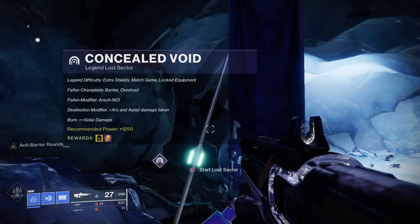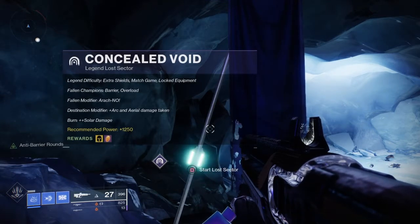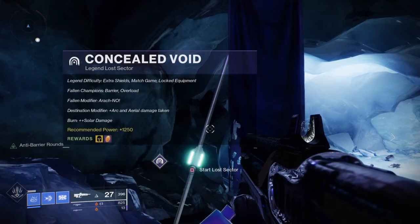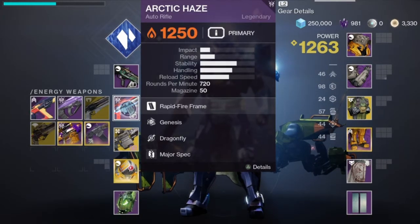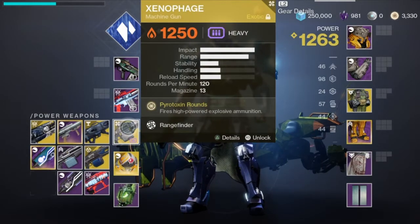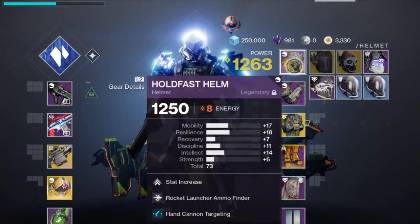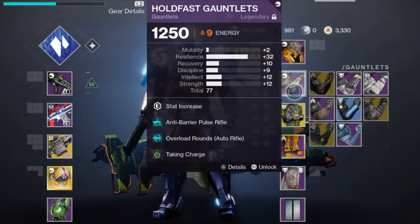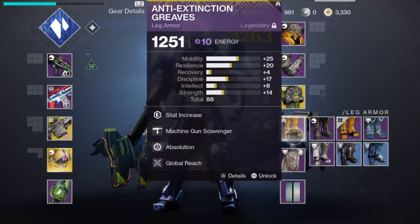Hello, welcome back. Concealed Void. Solar damage is going to be the burn, which means it's going to be 50% in the player's favor and 50% against. So hopefully there's not too many enemies that have solar damage in there. I'm going to be Stasis with Cold Denial, the Arctic Haze Auto Rifle, which isn't that great. And I soloed that Adventure for the Xenophage, finally. So let's see if this particular machine gun is going to be any good. These are the mods I'm using. Unfortunately, I don't have too many good machine gun mods, but I do have some of the seasonal ones, which should hopefully be helpful.